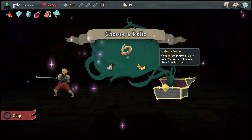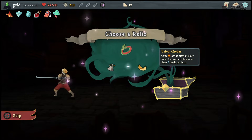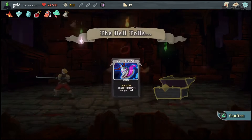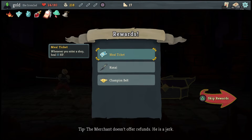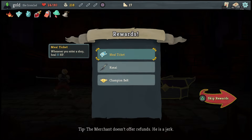Velvet Choker: gives me extra energy permanently, but I can no longer play more than 6 cards per turn. I always go with the Calling Bell — I enjoy it. And if we've been paying attention, I have Omori, so I don't actually gain that curse. So I got three relics for free.